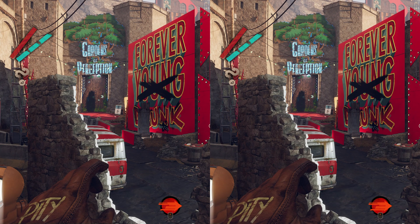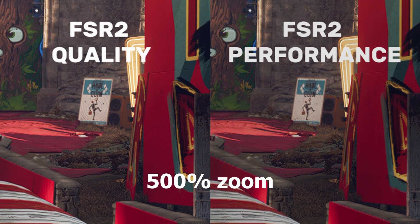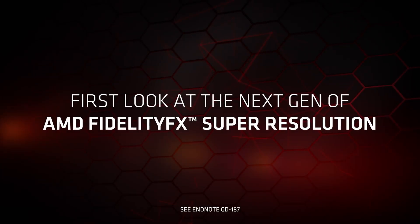I almost thought there could be a problem with the source images because they're so close. But then I found this sign in the distance, which is clearer on the 1440p upscaled version — though you'd be hard pressed to differentiate between the two during actual gameplay. Once again, AMD has a solution which is open source, runs on a wide variety of hardware, and offers ease and flexibility in implementation.